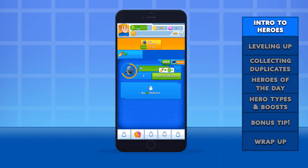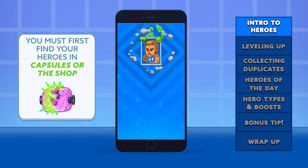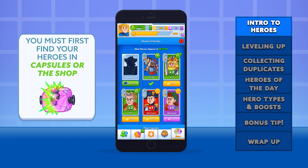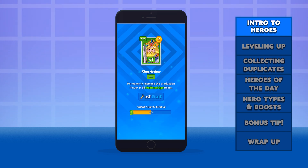When you first begin as a Time Agent, you'll have no heroes to help you out. You'll need to find heroes within the capsules you receive from HQ after completing missions, or you can find select heroes directly in the shop. There are over 90 heroes to find, so make sure you're opening as many capsules as you can.